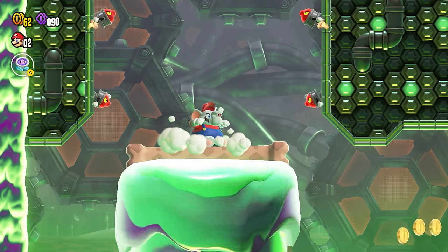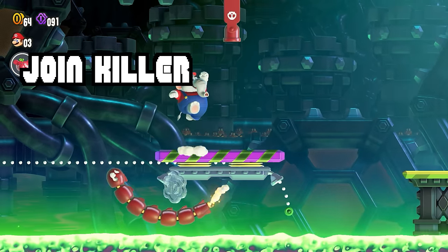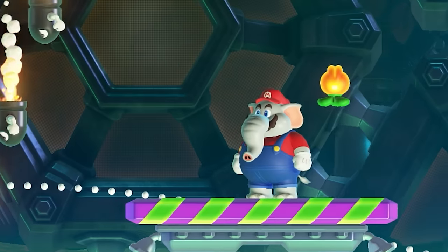Missile Megs aren't the only new type to join the Bullet Bill family — there's also the Seeker Bullet Bill, and the Join Killer, a segmented Bullseye Bill that will home in on the player. The Join Killer doesn't seem to have any localized names yet, so that's another one we'll have to wait for.